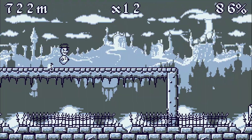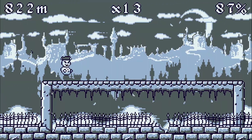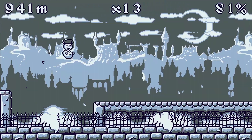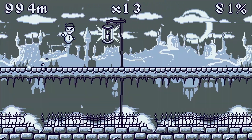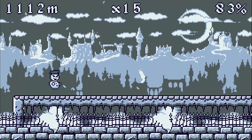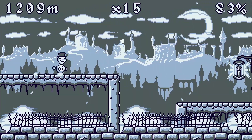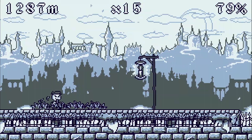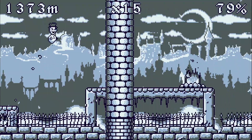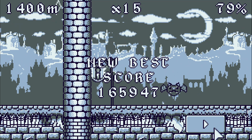Okay, some tricky jumps there, but we got it. Come on snowman, let's bounce to victory. There's going to be fire coming up — happens to the worst of us. We got some grass — that slowed us down only a little though, we're still going pretty fast. Come on snowman, we can do this. We haven't hit any candlesticks in a bit, and we didn't jump far enough. New best score though: 165,000!